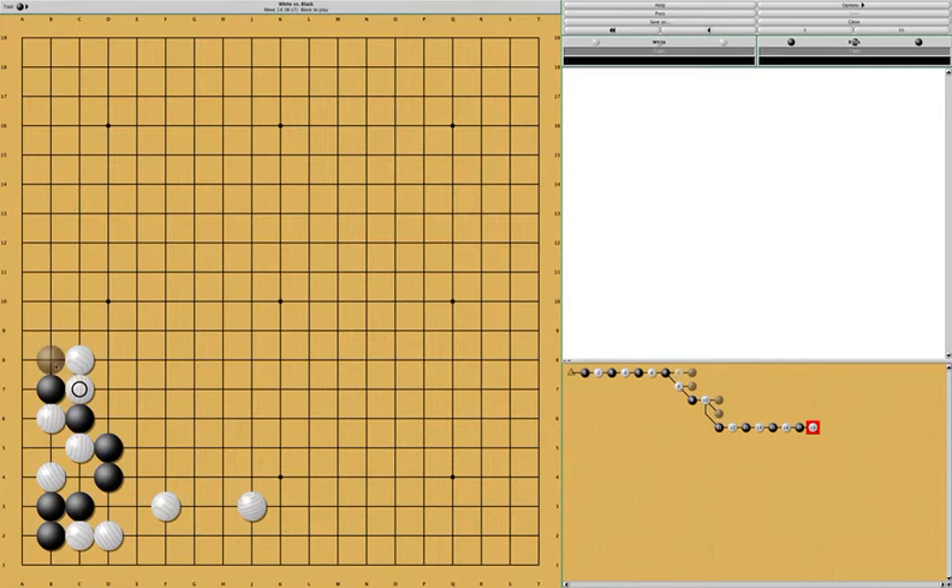As you can see, if black does this, white can just connect very easily. If black tries to contain white this way, it's really difficult, or white can just cut at this point. So black's shape is destroyed and it's not a good result for black.